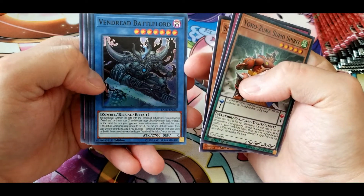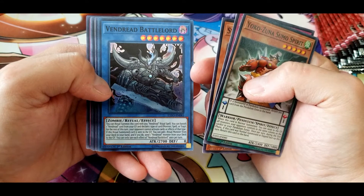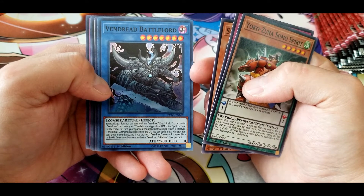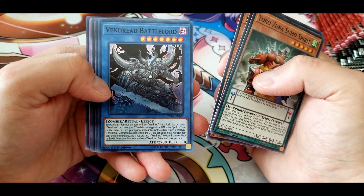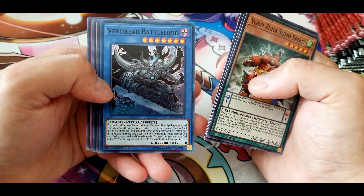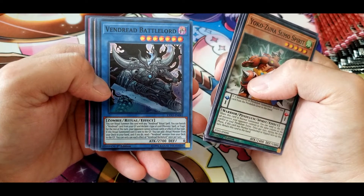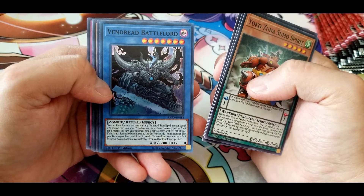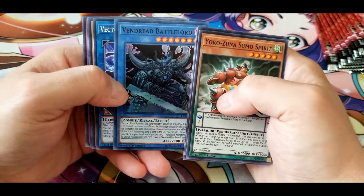Vendred Battle Lord: you can ritual summon this card with any Vendred ritual spell. You can banish one Vendred card from your graveyard and declare one type of card — monster, spell, or trap — and for the rest of this turn your opponent cannot activate cards or effects of that type. If this ritual summoned card is sent to the graveyard, you can add one ritual monster from your deck to your hand and send one Vendred monster from your deck to the graveyard. You can only use each effect once per turn — quite a nice effect.